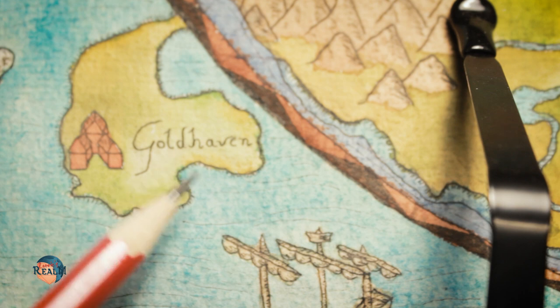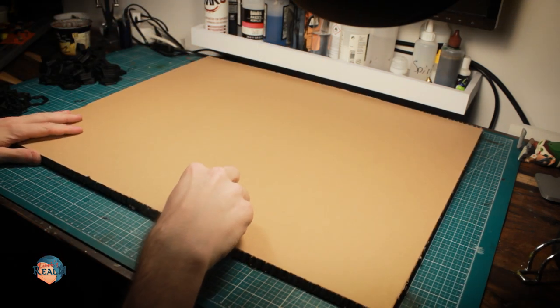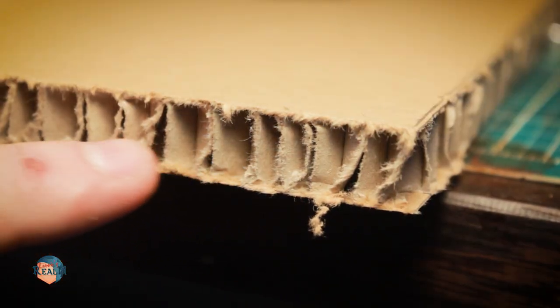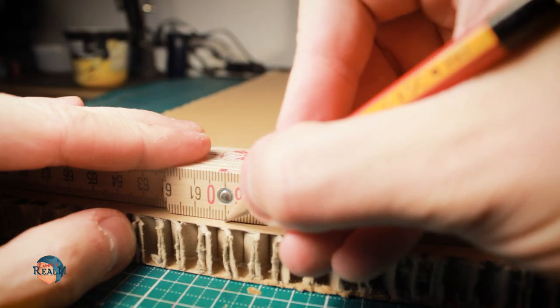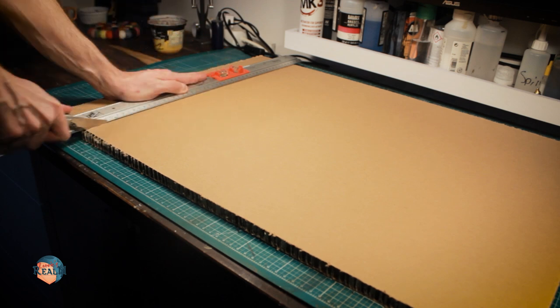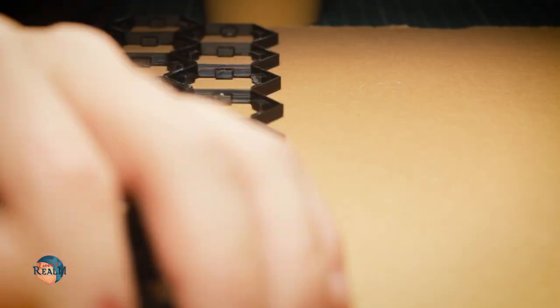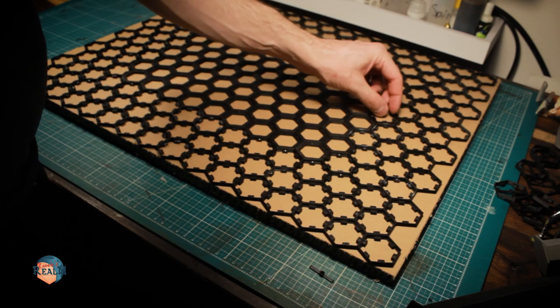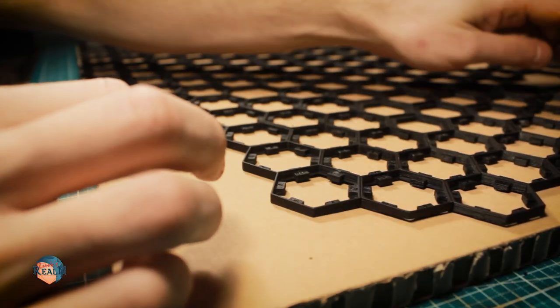I wanted the hex map to represent this little peninsula on the south side of my island. For the board I decided to go with this honeycomb board, which I had laying around because of a project that I never came around to realize. I cut it to size and started to lay out the hexes. I tried different approaches — my first idea was to have the complete board filled with the hexes, but I decided to go with a layout that resembled the geographical form of the peninsula.